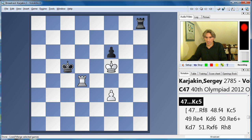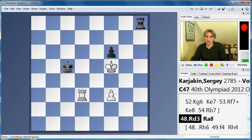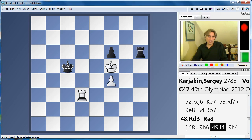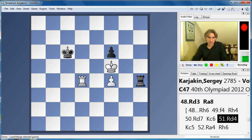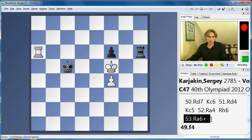So Volokitin tried Kc5. The rook just nudged back, making sure the king is still cut. And if rook h6, white just chugs forward again — this is a simple win. And rook a6, for example. This motif of cutting off the king is so common indeed. This time it's cut off horizontally.